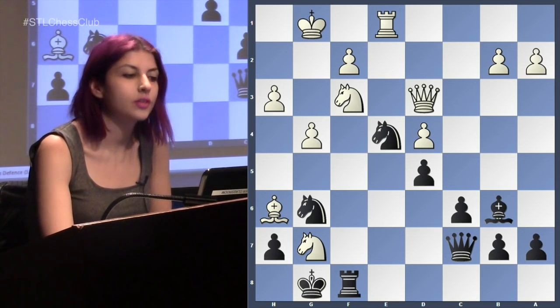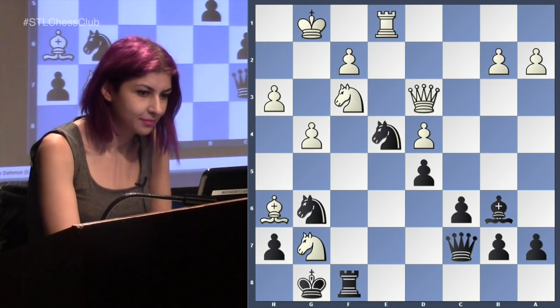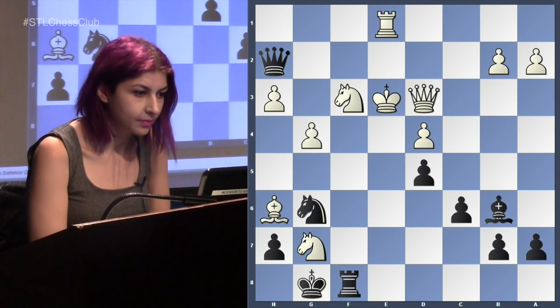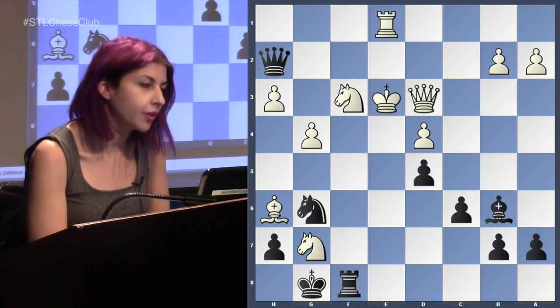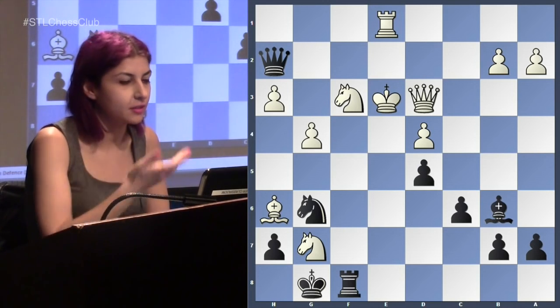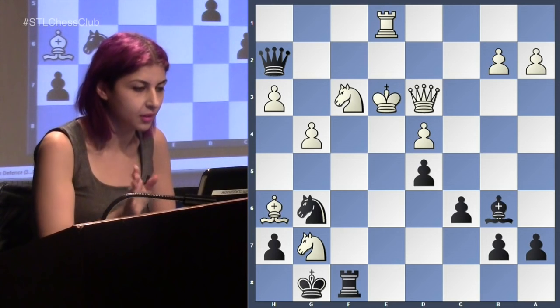If you're going to play knight f2, you need to calculate it out. So knight f2, king takes. You want to go knight h4 — I understand I cannot take it. So I still want to go knight f5. After the game in the interview, Anand was just showing these lines — he was going through all of them so fast. It's very impressive because this is a rapid game. We're at move 28, but they probably have like 10 minutes each and just calculated everything out so fast.